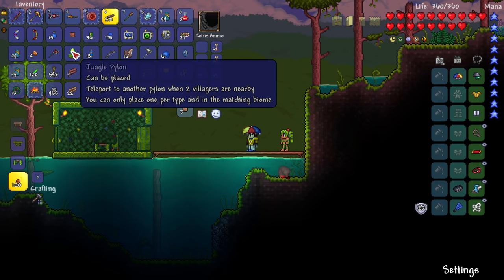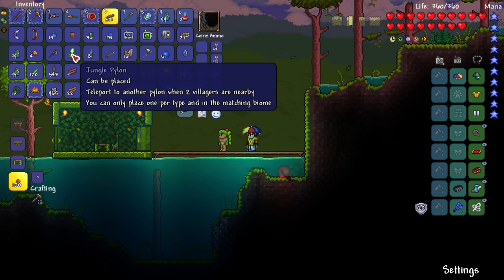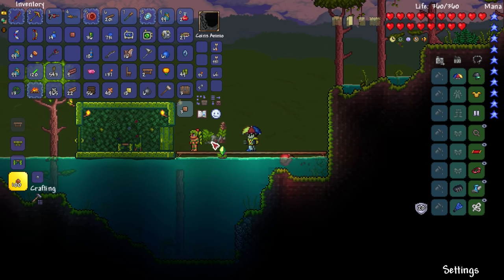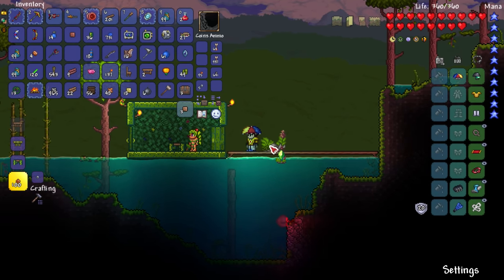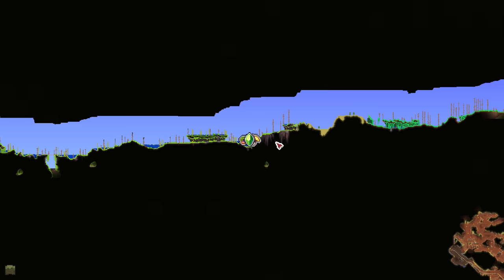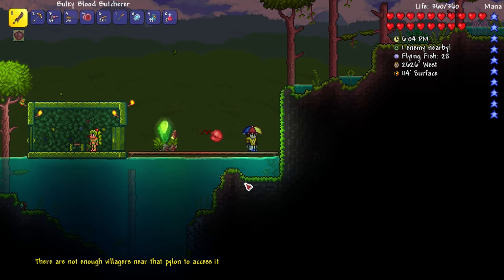I should probably do some reading about the pylons and stuff. If I place this here — oh, well that looks weird. It said it can only be placed in the biome, right? Yeah, can only place one per type and in the matching biome, so I can only place this here in the jungle biome. So if I want to come back here, boom — whoa. So how's that work? It takes me to this screen: 'There are not enough villagers near that pylon to access it.'